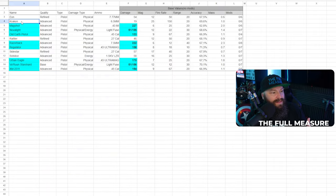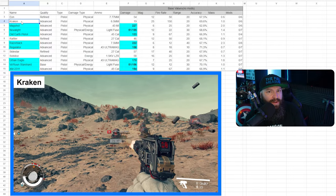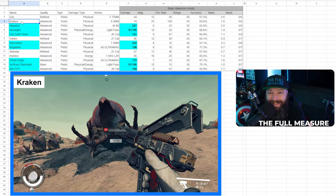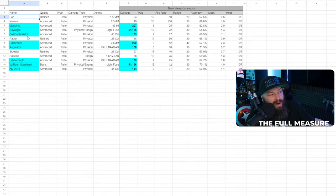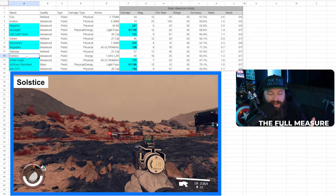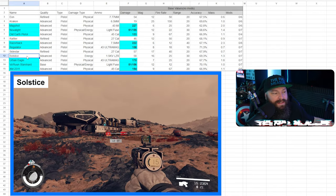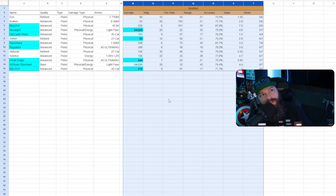I tested all of these and some simply dropped off for me. The Kraken was a cool idea as a machine pistol variant, but it just does not deal enough damage. The Eon has another pistol that does its job better — like the Regulator. The Sidestar and the Solstice weren't favorites either; the Solstice in particular kind of looks like you're shooting someone with a flashlight.